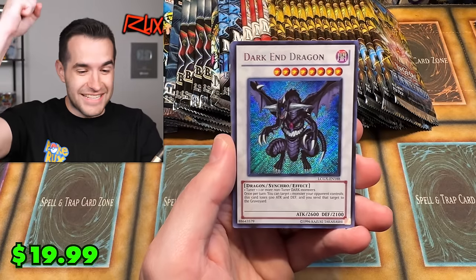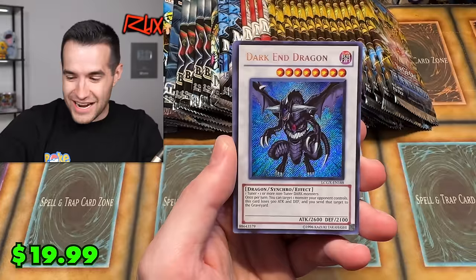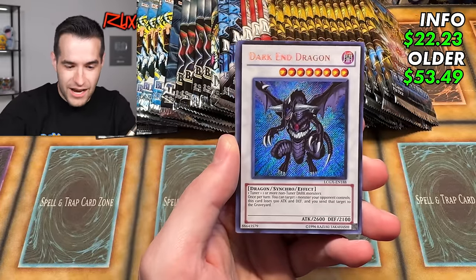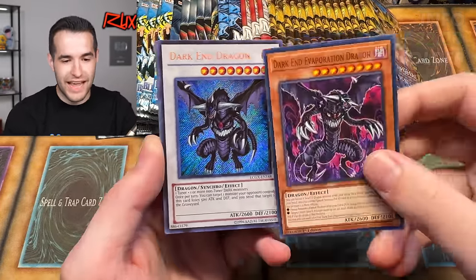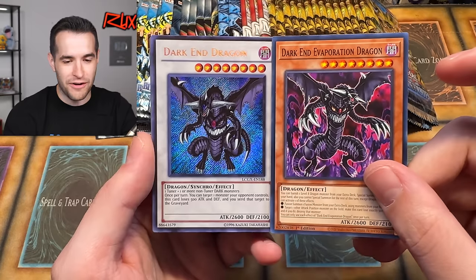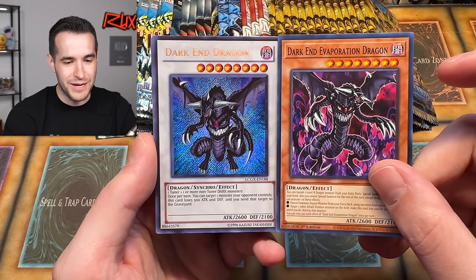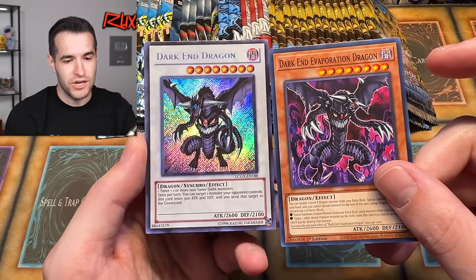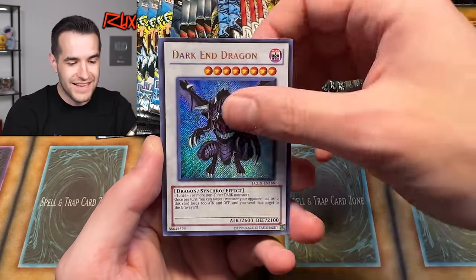We've done it! The Secret Rare Dark End Dragon from Legendary Collection 2! That's our first match of the day! Dark End Dragon pairs with Dark End Evaporation Dragon from Infinite Forbidden. One set has been completed — it's a pretty looking version too. The Secret Rare looks great.